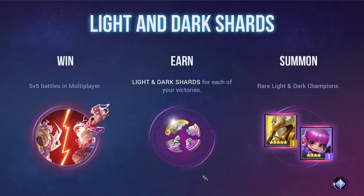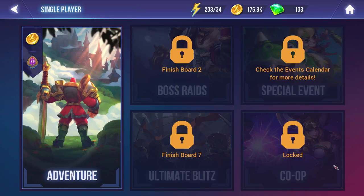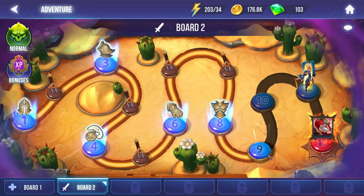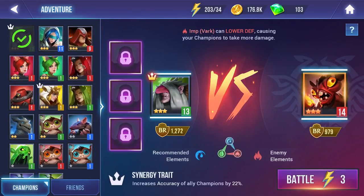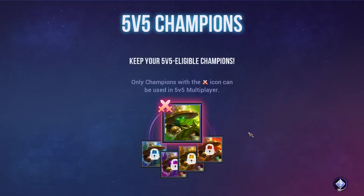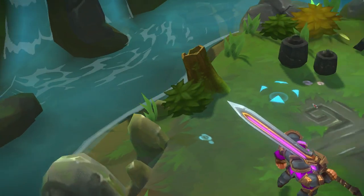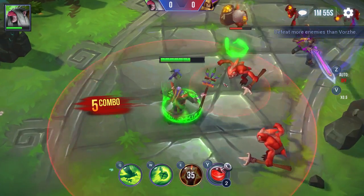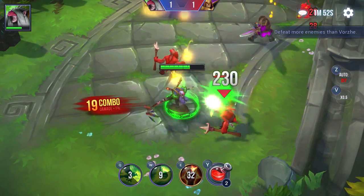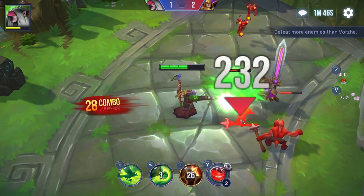We'll go back to change character. I thought since we were going against fire guys it might be better to use the water chick, but her last-hitting is awful without a lot of armor. So we'll go back to our plant chick. Let's hope her big AOE poison thing will help us. It's just sort of annoying how weak the other characters end up feeling when they don't have the good armor on them — they feel like they majorly suck. We're also taking a ton of damage because we're weak to these enemies.